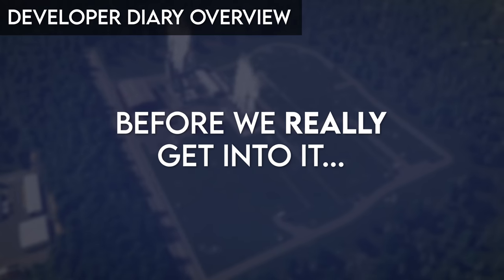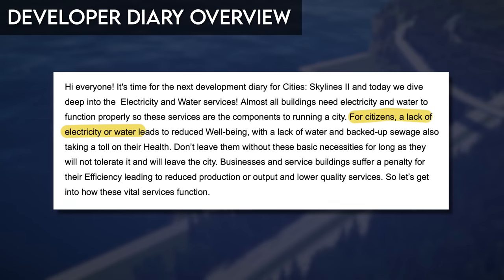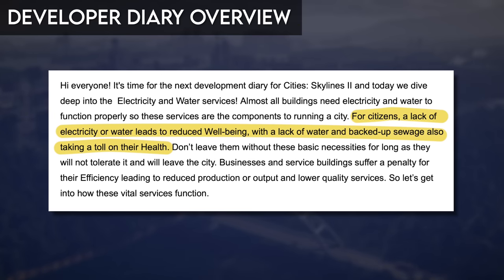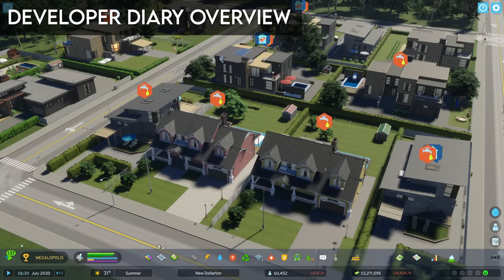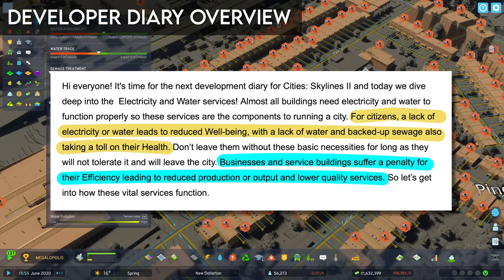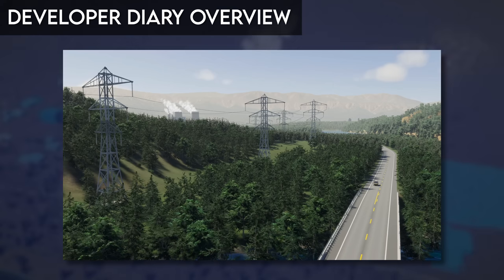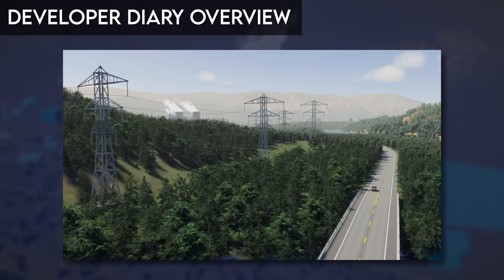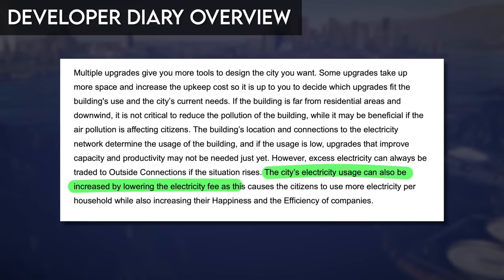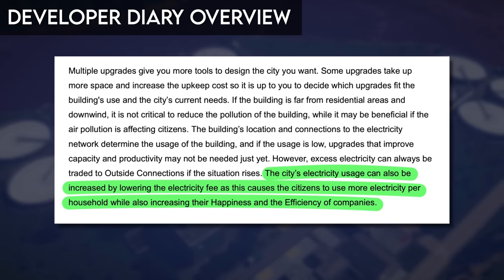Before we dive into the new electricity and water mechanics individually, let's discuss a few high-level confirmed items. First, a residential building that lacks either water or power will reduce the well-being of its citizens. However, lacking water is actually more damaging since it negatively impacts citizens' health. Second, businesses and services will have their production and service quality reduced if they lack utility coverage. Third, water and power can be transferred via roads, though water pipes and power lines are still required in certain situations. Finally, utility consumption can be lowered by increasing end-user fees, but at the cost of citizen happiness and company efficiency.